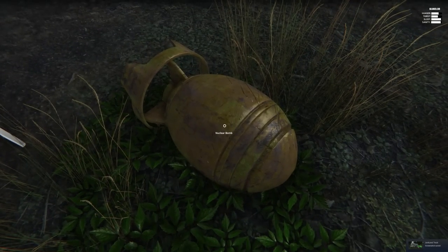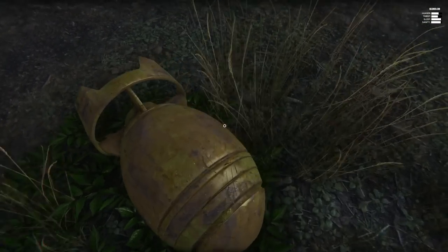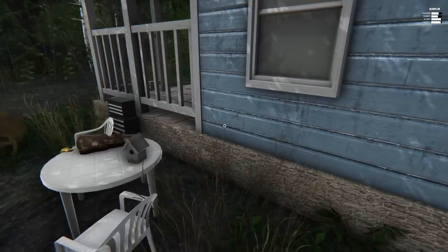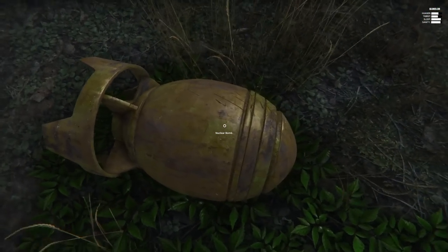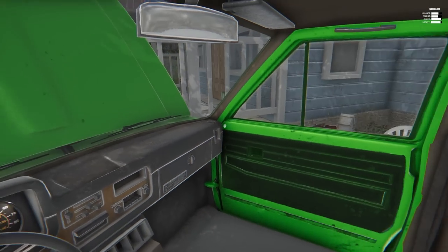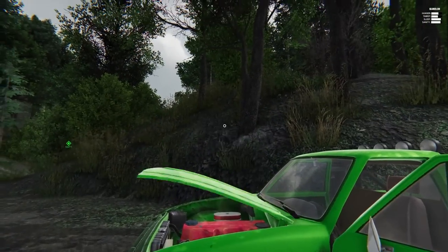All right, here we go. Why is it... can I not interact with it? Why is it labeled? Like, is anything else labeled? That's not labeled. These are not labeled. Why is the nuclear bomb labeled? I can't pick it up. Can I hit it with the truck? The truck's definitely cooled down. I need to run to the store and see if I can get some fluids. Well, it didn't explode, so we have that going for us. Let's get into town real quick.